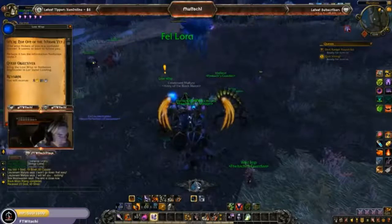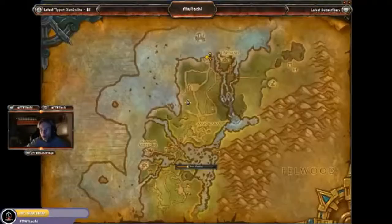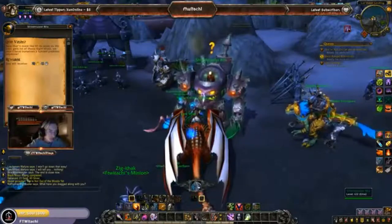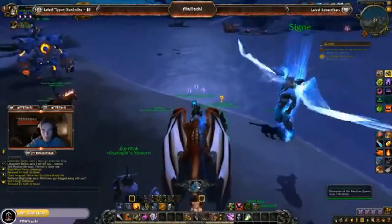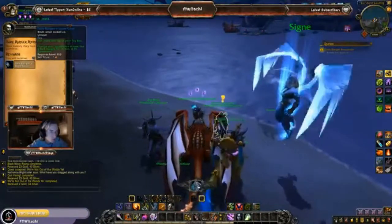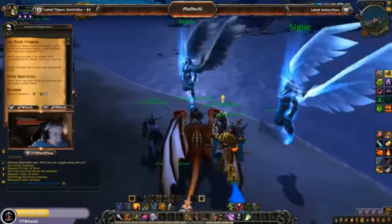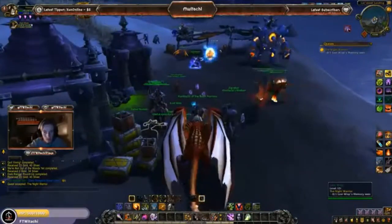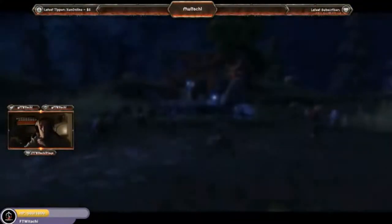Next up, bringing a lost wisp to Nathanos Blightcaller — so we've got to go all the way back. Now that we've made it back to the quest hub, let's turn these quests in — got three of them. With this one we get a toy called 'Dark Ranger's Spare Quiver,' which is pretty cool. Then we've got to speak with the lost wisp to find out why the moon turned.